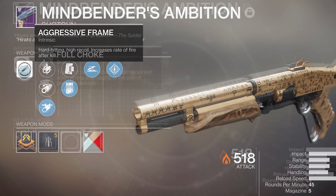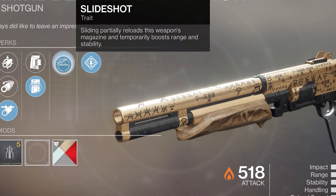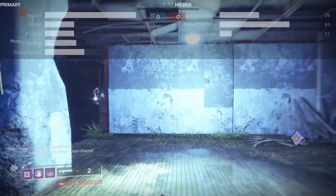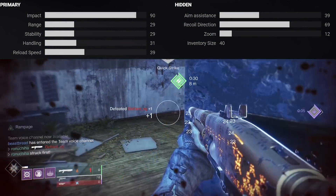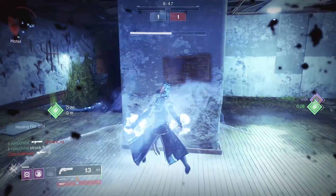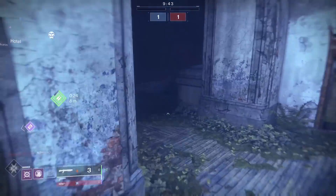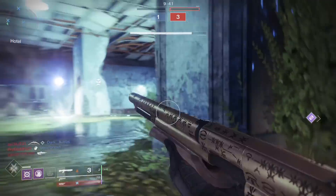The perk set you see here today is full choke, slide shot — which means when you slide over an ammo brick it immediately picks it up, reloads the gun, and gives you a slight buff to range — and rampage. The masterwork is stability, which I would not advocate for. Maybe if this was a super fast fire rate, but if you're going to masterwork your shotgun for Crucible, always go for range. Always.